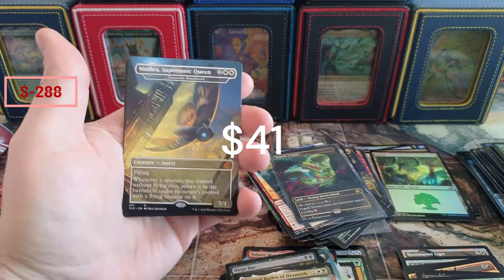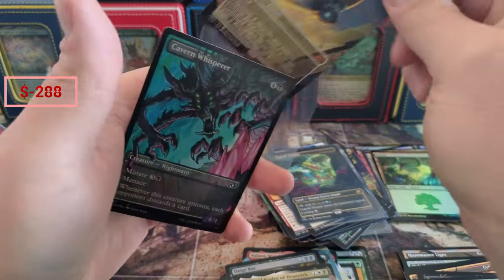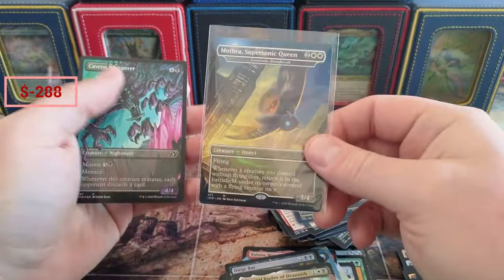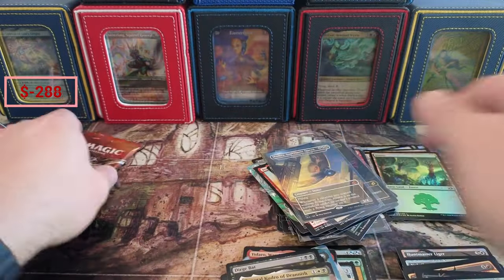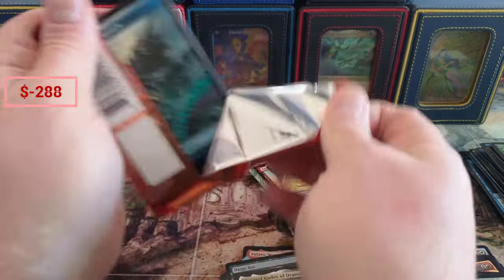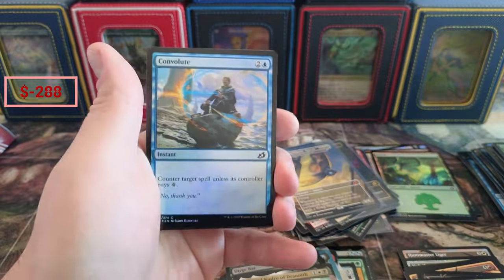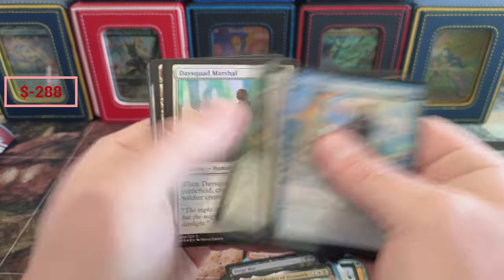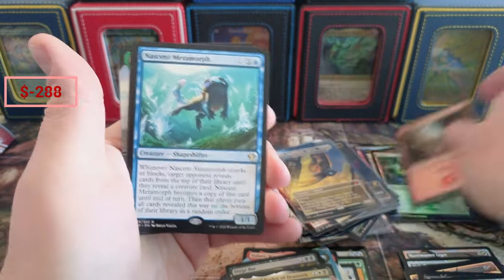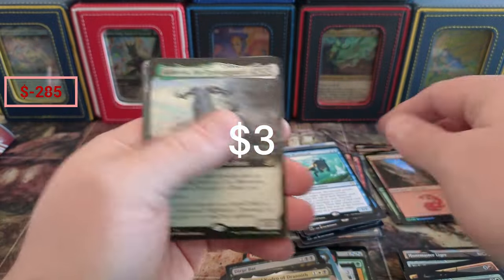Mothra — Supersonic Queen! Yes! You want to see Mothra Supersonic Queen every single day of the week. She's not in the foil, but that'll still fetch a pretty penny. Holy cow — this box has to be doing pretty good. I think we're probably profitable. If this box isn't, then nothing is at this price. We got the Mythos of Kihira — yep, yep, yep.